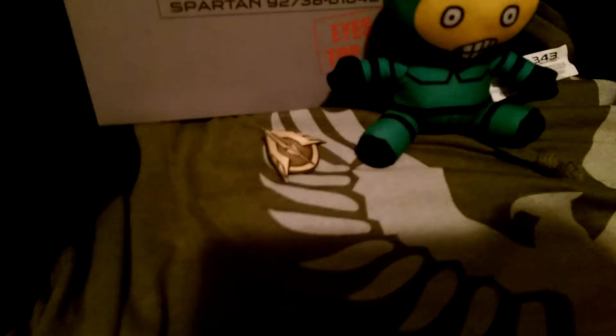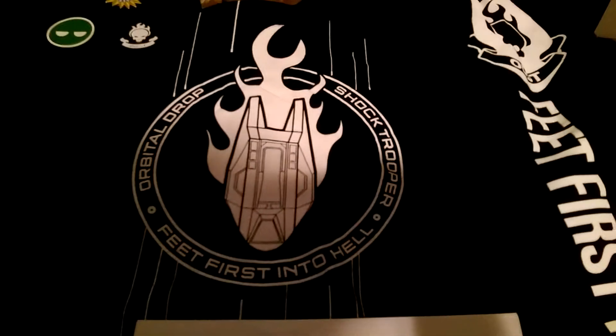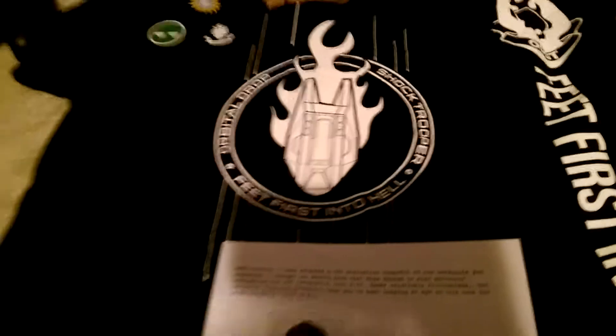Sorry if my camera doesn't focus quite right — it is my phone because that's all I have with me at the moment. So in the first one, it comes with this jacket. You can go look in the first video for a little more detail. Then it comes with some documents that are like what it's like to become a Spartan 4. And then it comes with this cute little statue — it's two guys shooting at each other. And then it comes with that little pen on the left there.